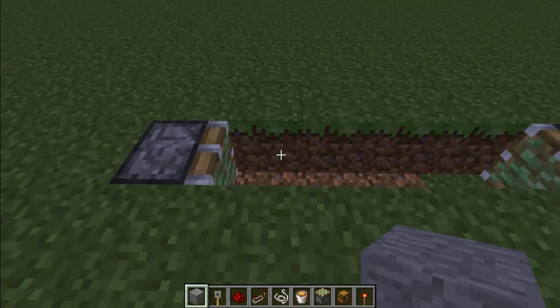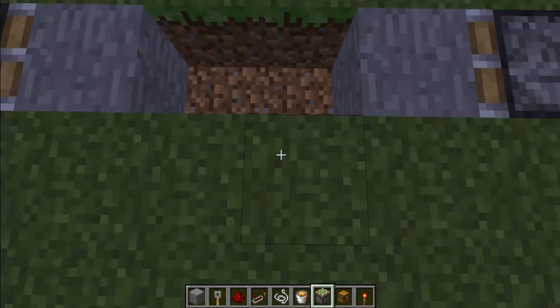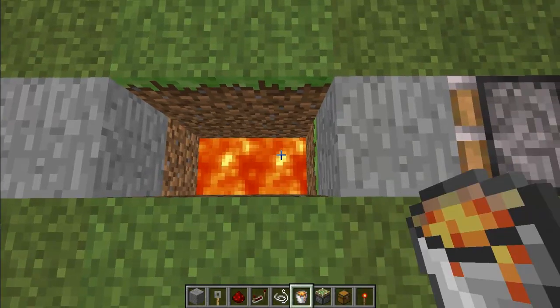Now you're going to place a piece of stone or whatever you're using next to that piston like so, and then you're going to dig a 3-deep trench in the middle and fill that in with lava like this.